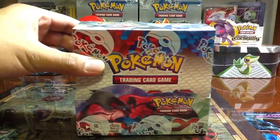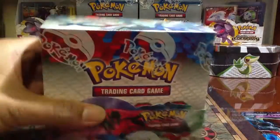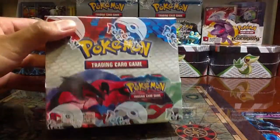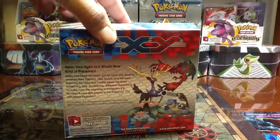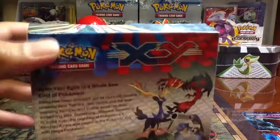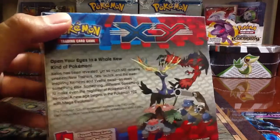Check that out - a Pokemon XY booster box! Wow. Right there you can see Xerneas on the front. I believe that is a Mega Venusaur, Mega Blastoise back there. It says Pokemon TCG XY expansion contains over 140 cards. Wow!